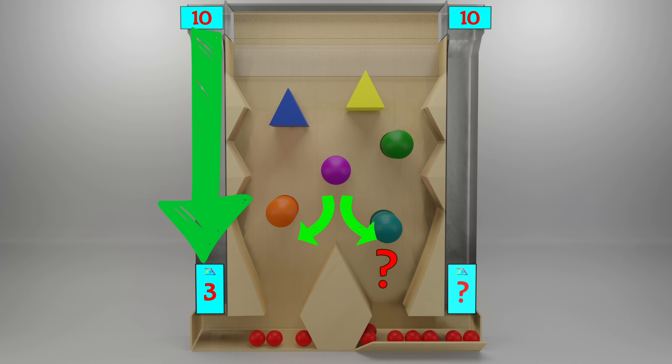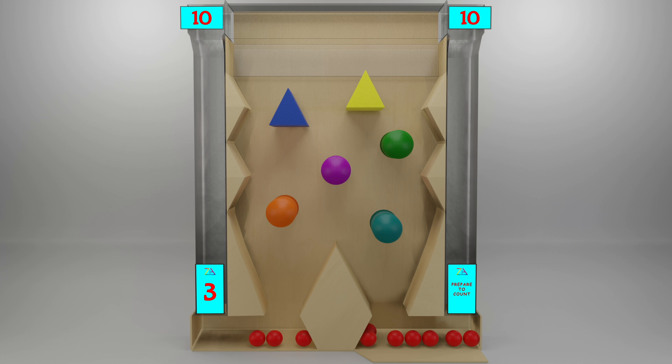Let's see if your answer is right or wrong. Let's count the balls in the right box: 1, 2, 3, 4, 5, 6, 7. If your answer is 7, you are right.